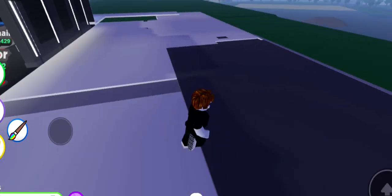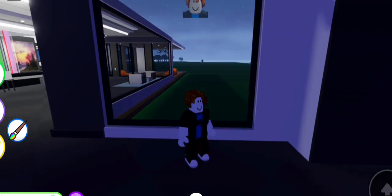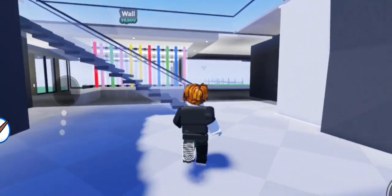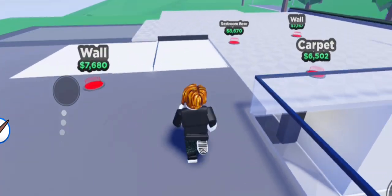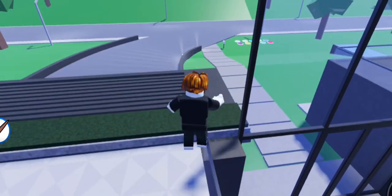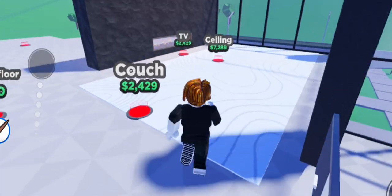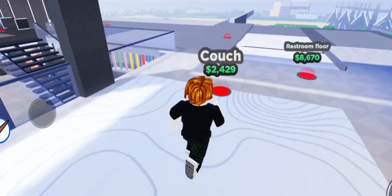So guys, there is a lot of area. We will set this place — then we will set this area, then this place. Once again, we are going back. First of all, we will take carpet here, walls here, the house right here, windows here, and this wall here. There is a TV option here — we will also take a TV here. We will also take a ceiling here.